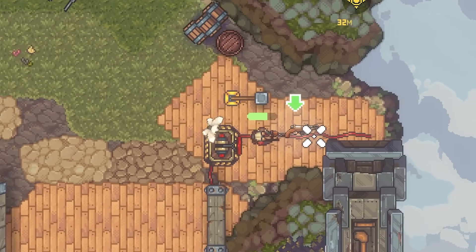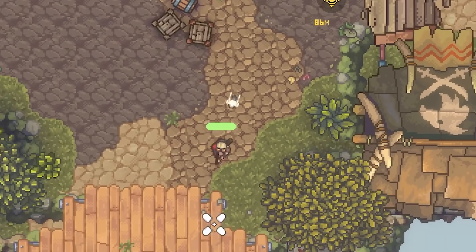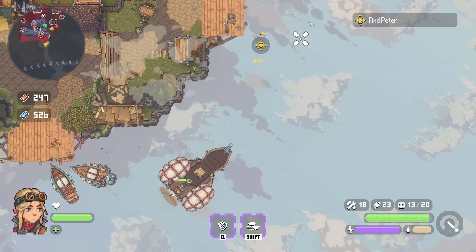Up here we've got a few more guards to get rid of, then we can head back to our ship and fly through those gates we just opened so we can head inside. I probably should have picked up all the resources I needed as well - I forgot about those.